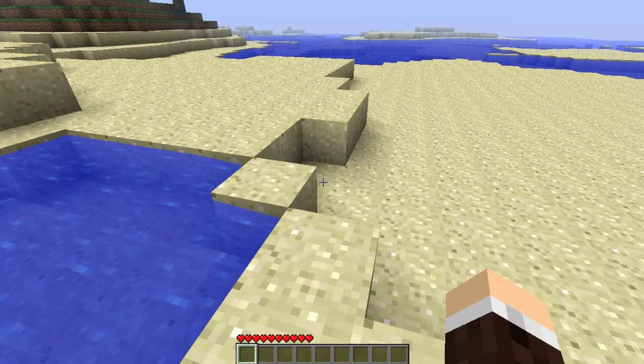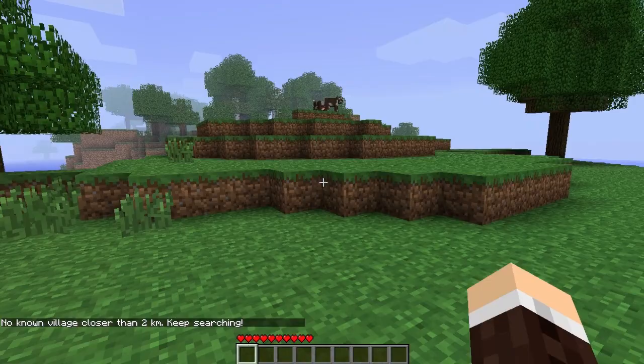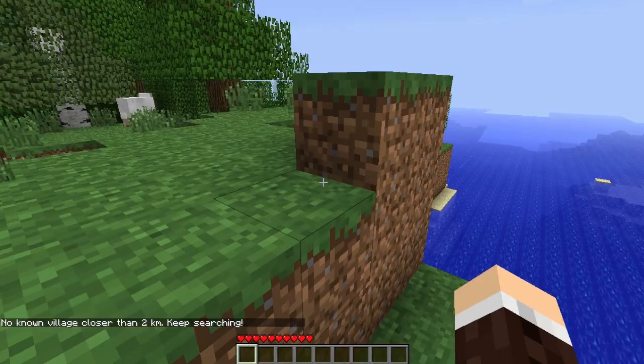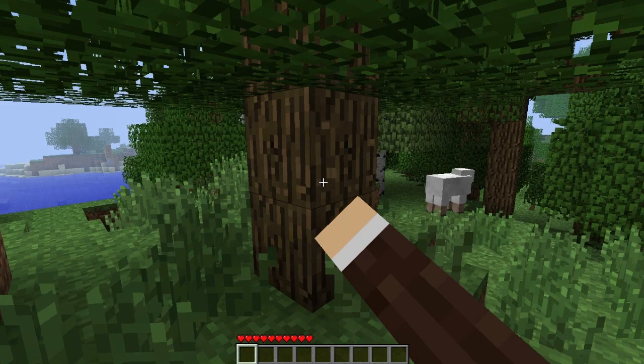I want to settle near a village — that's my priority. A main thing I like to do is help the village out and they kind of provide shelter. We also need to find a squid to create the recipe book. As always, gotta get wood first.